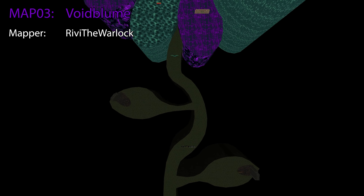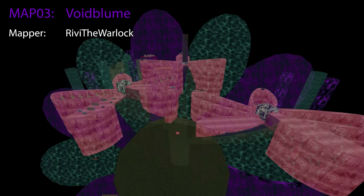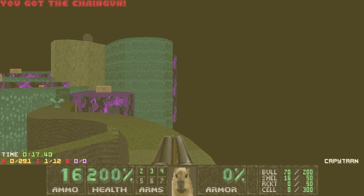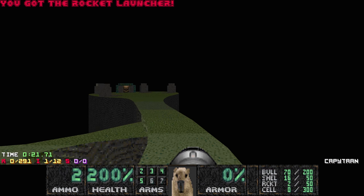Hey there! My name is Vitan and it's time to play some Vodum 2 with Capybara's Map 3 Voidbloom. This map was created by Rivie the Warlock. This is a really visually striking map — not that the others weren't, but just look at this. We've got a beautiful flower that we're about to climb, the whole void and the music as well, everything combined. This was made by Rivie the Warlock, who also made Violet Shift together with Keegan Dunn, and Keegan also made maps in Capybara. So I'm really glad to play some more of their stuff again.